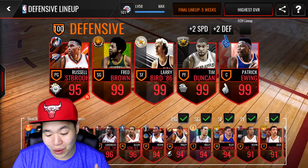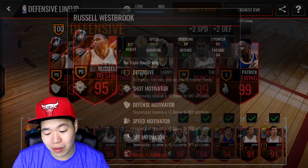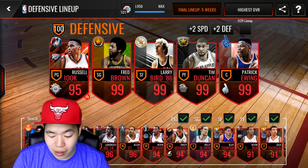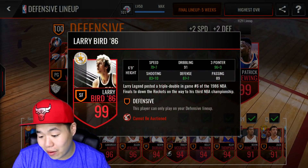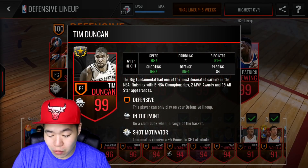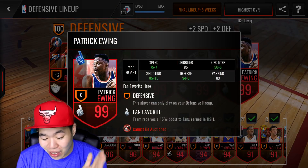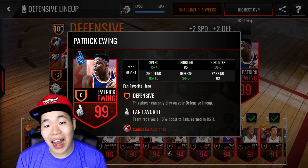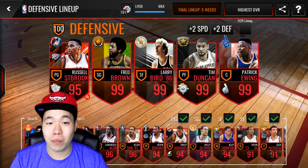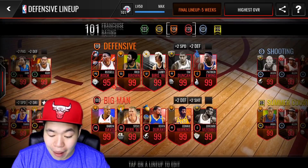The defensive lineup is legit super awesome. Russell Westbrook's plus five boost is substantially important in this lineup — this is basically how you get to 100 overall. We got Fred Brown, who is an amazing shooter — I can't wait for him to bring out a better version. We have Larry Bird, or we could use Bernard King, but Larry Bird is a goat player, especially with 3.99 with the boost. We also got Tim Duncan — you guys saw my video, we got him not too long ago. He is amazing, plus five to shooting. And we got the amazing Patrick Ewing. I was lucky to get Kristaps Porzingis in the pack, and then we were able to make Patrick Ewing. Buying those elite packs and gold packs when you got cash makes it substantially easier — that was absolutely lit.